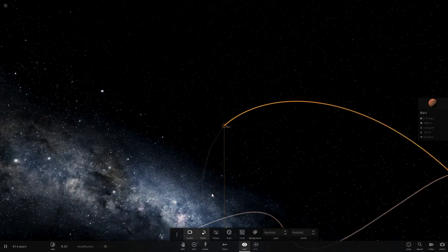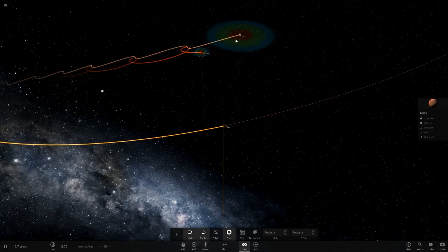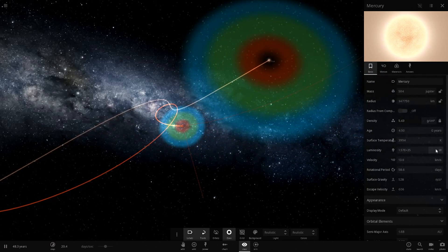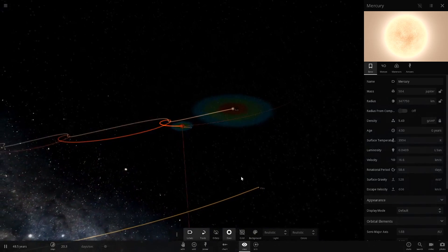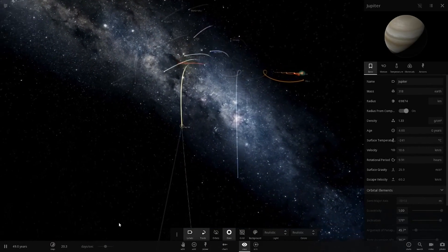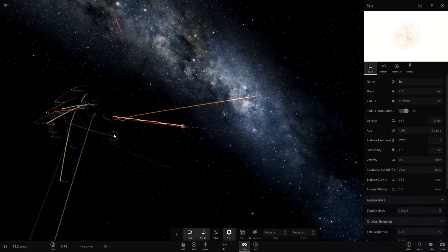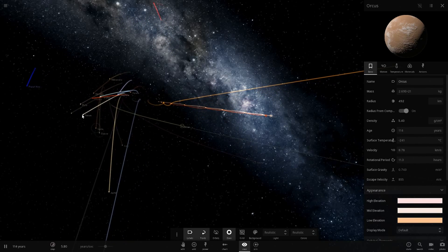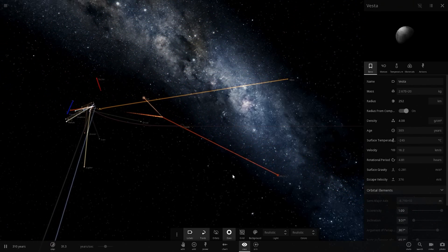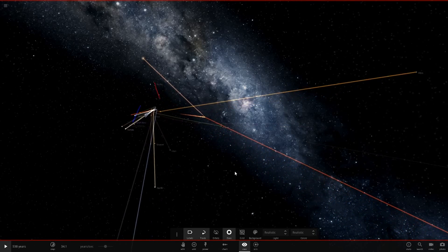Earth is gone. Mars is now the closest planet — still very cold and completely outside the habitable zone. Mercury's habitable zone is much smaller than the Sun's: its luminosity is only 4% of the Sun's (0.04 vs 1.0). Apart from Mars, it looks like Jupiter, Saturn, Pluto, Uranus, Neptune, and all the dwarf planets are all gone too. Then Mars goes as well.